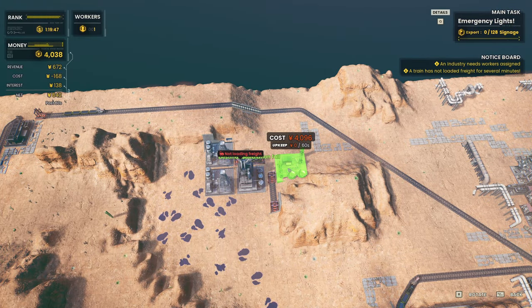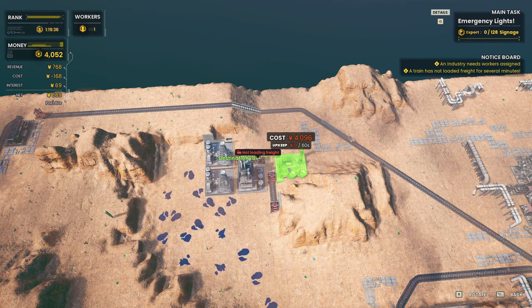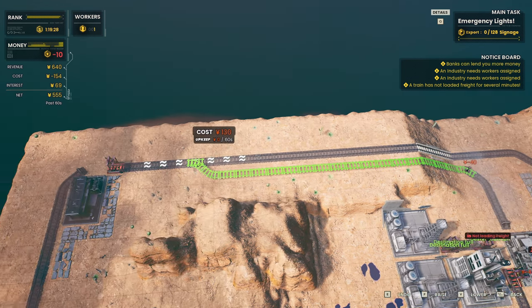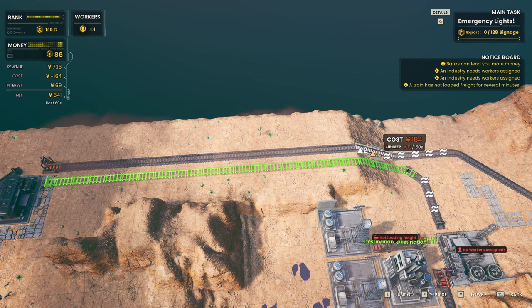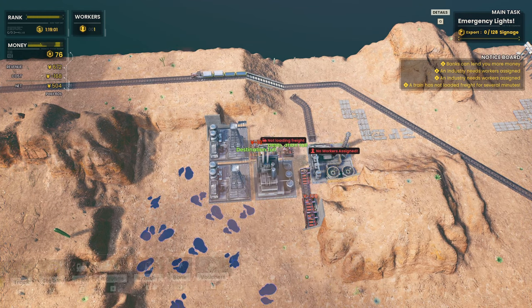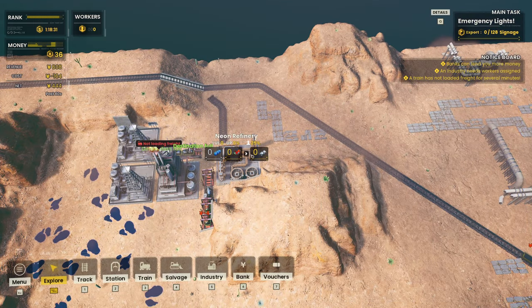We are getting really close now — any moment we will be able to start producing signage, and then the money should be skyrocketing. Once we have signage actually producing we will start making money that way. We need to pay for a train as well — I completely forgot about that. Let's get a train together; probably just get the cheapest one at the moment so we have something to make money with. We can put a worker in directly.